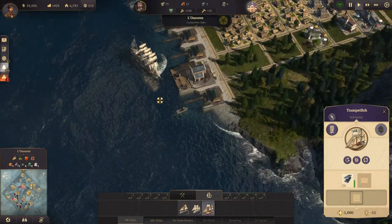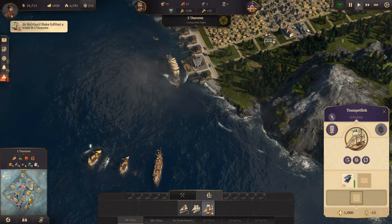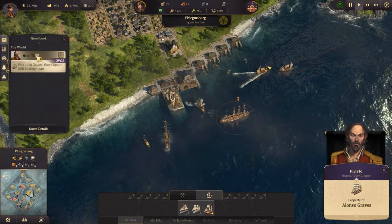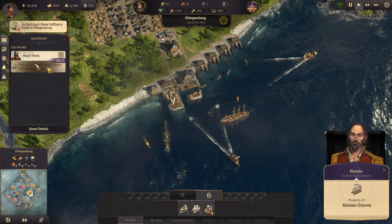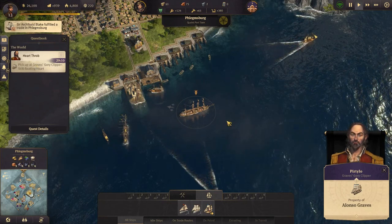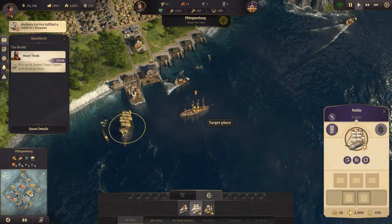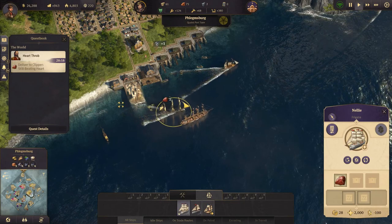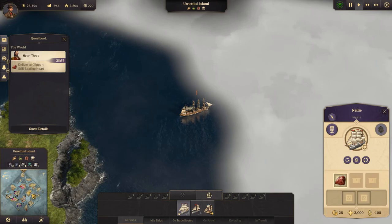Let's sail up here and have a look at this quest. I can only wait so long before I snap — it's a clipper. We want a frigate. Let's deliver over there — commencing escort, we are on our way.